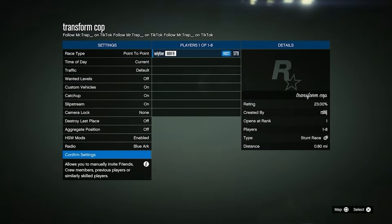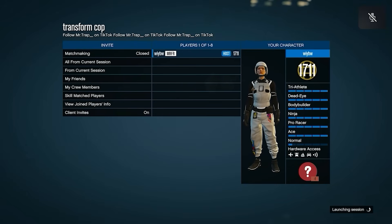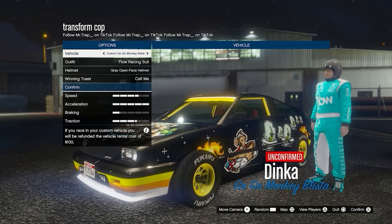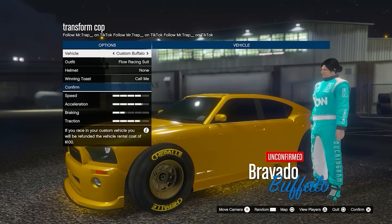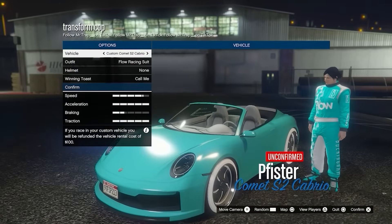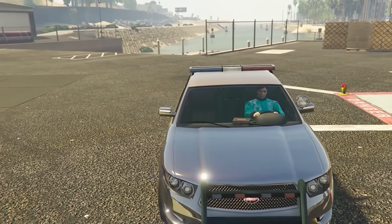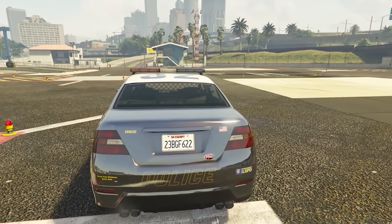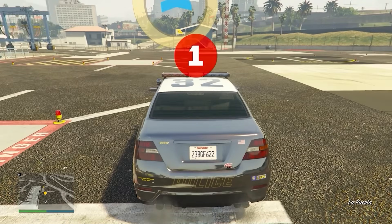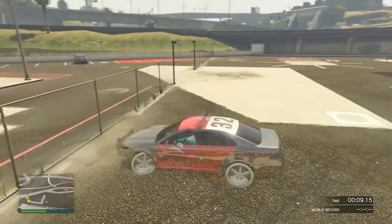This method is 100% solo, you don't need anyone. Set the time of day to noon — I heard it helps make it work, and it doesn't hurt to do it just in case. Now put the car with the modifications you want next to your cop car. When you load in, you won't have the modded cop car just yet — it's a bit glitched. Wait for the timer, then drive through the checkpoint.